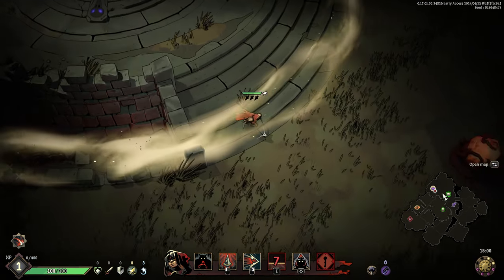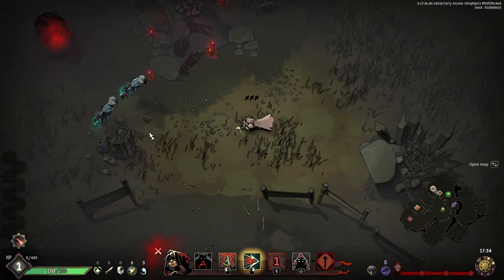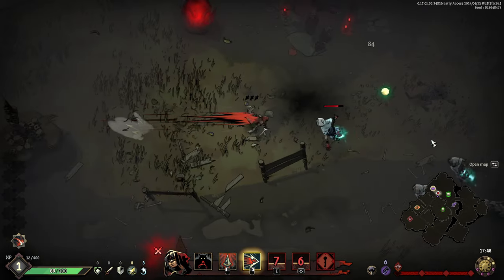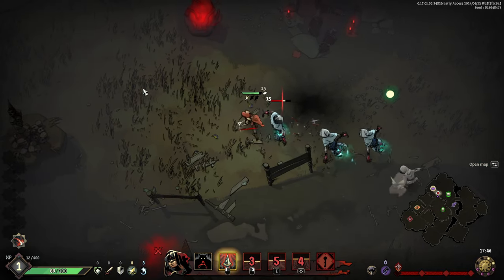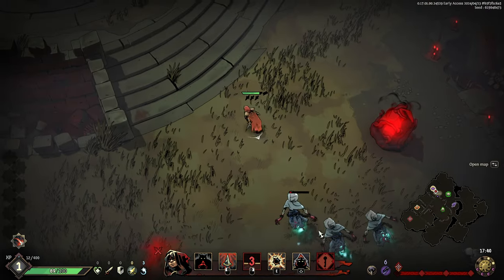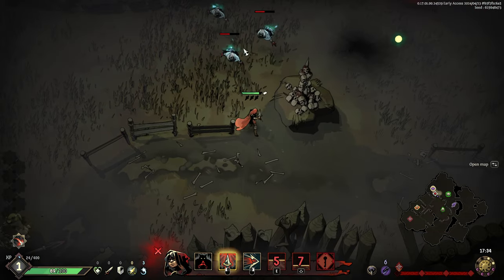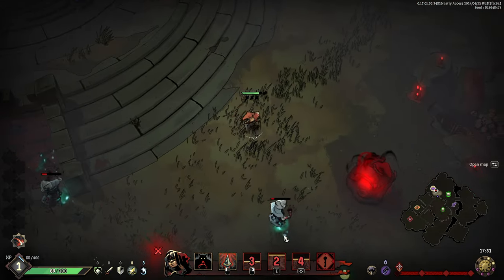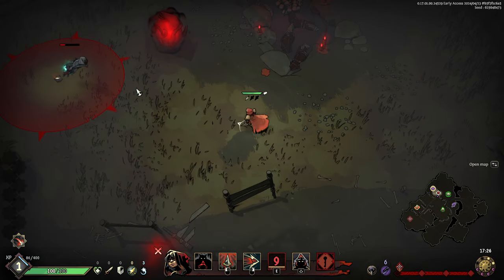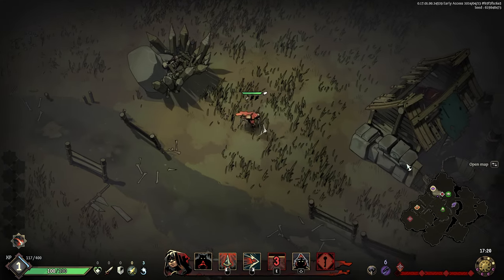Heading out — I have a basic strike and a dash. Space bar is dash. How about you eat a bomb! One, two, three, dash. I didn't have a second dash. My shift looks like a stealth of some sort. Dash through, one, two, three — got a little healing orb. Let's keep moving, where's this green dome on the map?